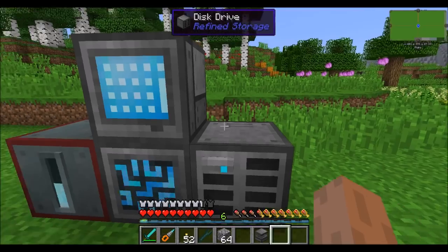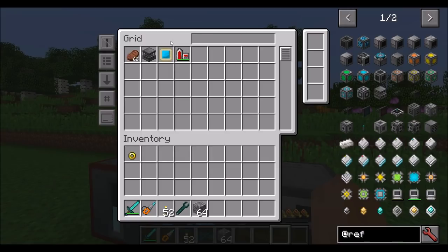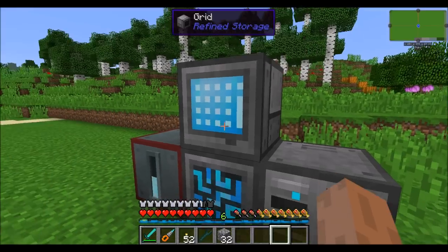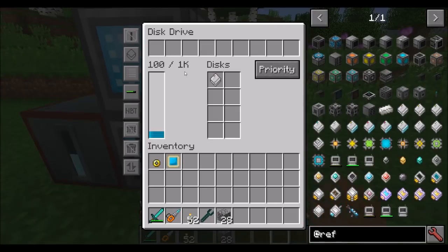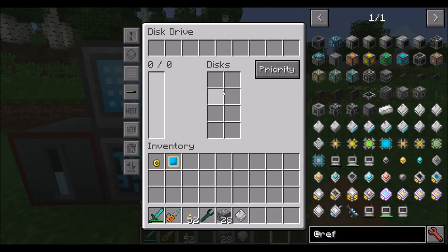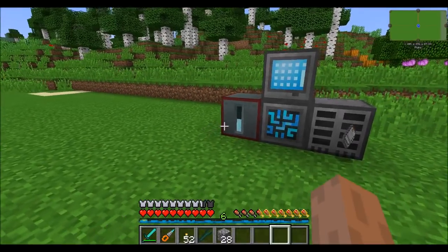All your items are inside the grid — we can throw a few other things in there. We now have 64 items; throw half a stack of cobble and we have 96, then 100. If I take this storage disk out of the disk drive, all the items exist on the disk. Notice now there's 0 out of 0 items and the grid is empty — all those items live on the disk. So if you lose your disk, you lose your items. Keep that in mind.